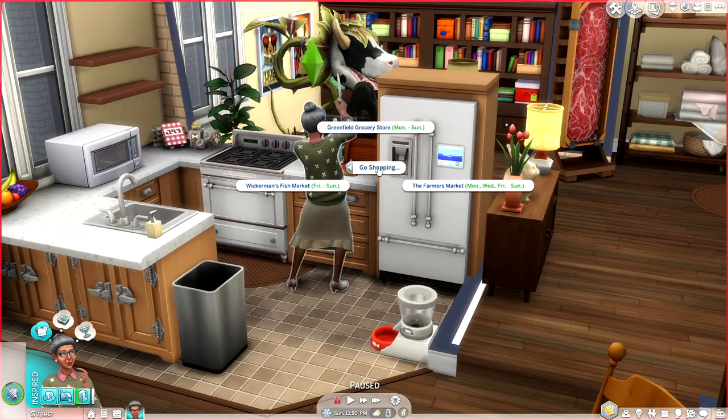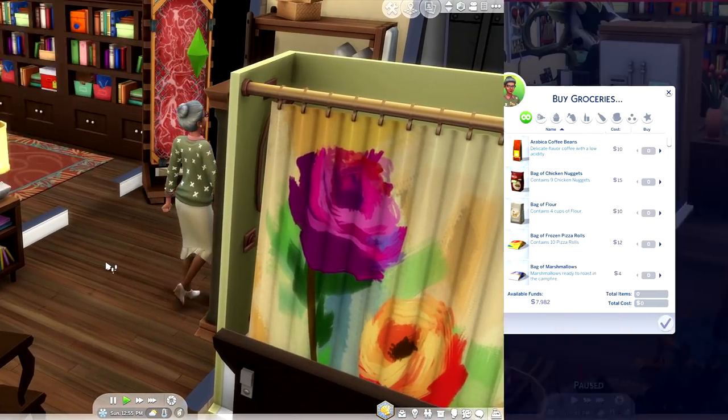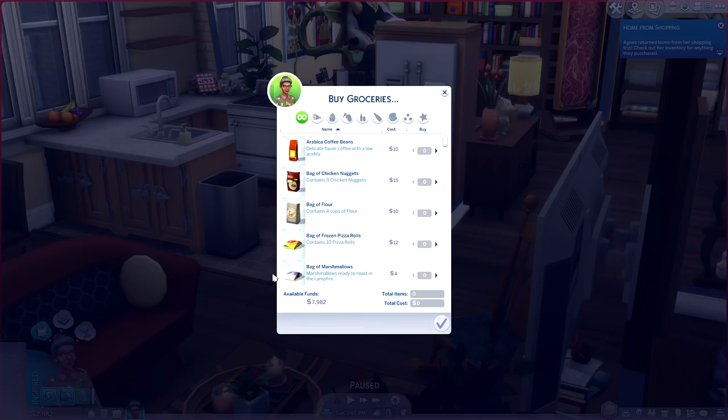If you wanted to get your goods right now and you're impatient, you want to go in person — there are three different stores your sim can visit. You can go to the Greenfield Grocery Store, you can go to the Farmer's Market, or you can go to Wickerman's Fish Market, which I'm assuming would only sell fish. I haven't done this, but I really want to get our groceries now, so I'm probably just going to go to the Greenfield Grocery Store hoping it's kind of a catch-all. Your sim will walk off their home lot and enter a rabbit hole and be gone for approximately 30 minutes to an hour. Once they've completed that, they will be prompted with the buy groceries menu where you will retrieve your items instantaneously. Something I noticed is that there are supposed to be five shops in total, but my game is only displaying three.